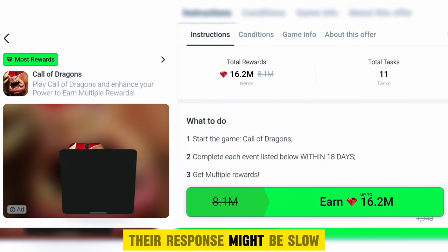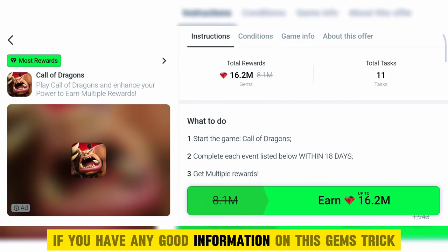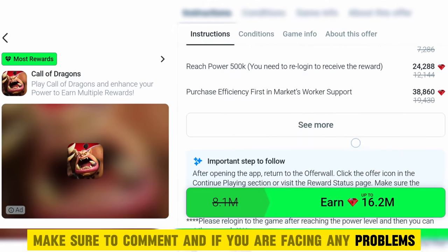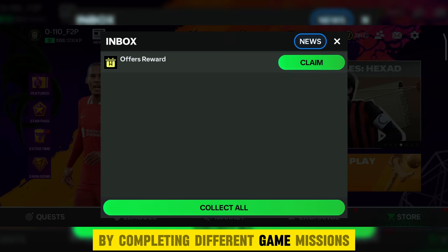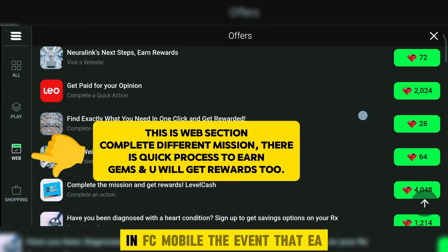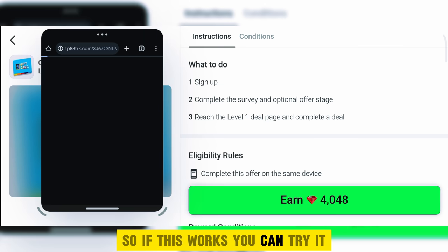Their response might be slow, but if you are not getting rewarded, contacting them is the only option. If you have any good information on this gems trick, make sure to comment, and if you are facing any problems you can share your doubts in the comment section. This way will work, but it's kind of a lengthy process. If you are getting gems from this method by completing different game missions, it's better to give time to grind other games rather than completing missions in FC Mobile. The events EA is launching recently are very boring and don't give high rewards, so if this works, you can try it.